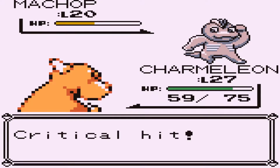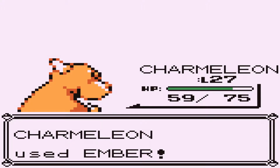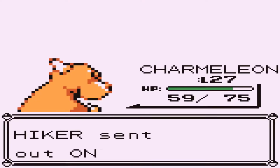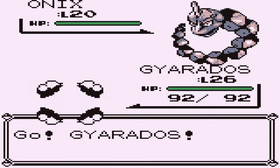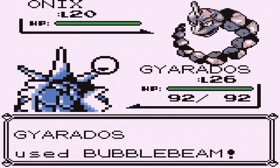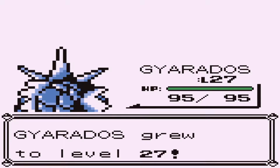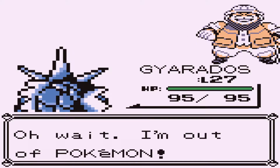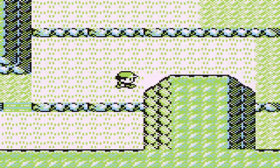Speaking of percentage chances, let's go ahead and take a look at what we've got here. So we're on Route 9, and in the red and blue version of the game: 45% chance to catch yourself a Rattata, 30% chance to catch yourself a Spearow, and in the red version you have a 25% chance of catching an Ekans, and in the blue version it's a 25% chance to catch a Sandshrew. In the yellow version: 15% chance to catch a Rattata, 4% chance it's a Raticate, 10% chance Spearow, 1% chance it's a Farfetch'd, 35% chance it's a Nidoran female, 25% chance it's a Nidoran male, and then 5% chance it's either a Nidorina or a Nidorino.